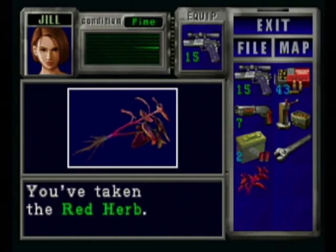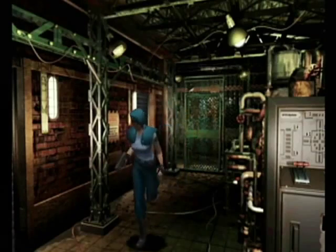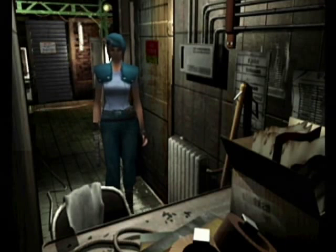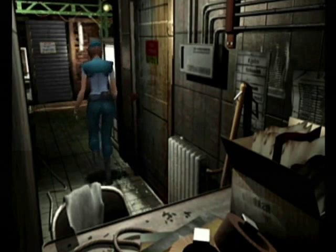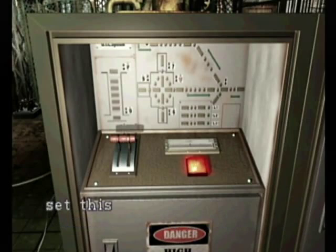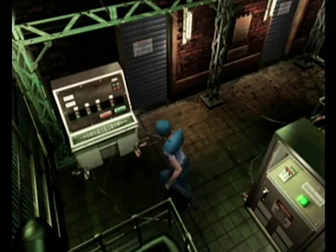I have plenty of space in my inventory. I'm going to hold off — I can always come back and pick that one up. I'll just pick up one red herb; I still have four first aid sprays so I should be okay. I don't have to pick up every piece of health. There should be some B gunpowder right here. First, we have to set this machine to manual control — it lets me know I can short circuit it in manual control mode.